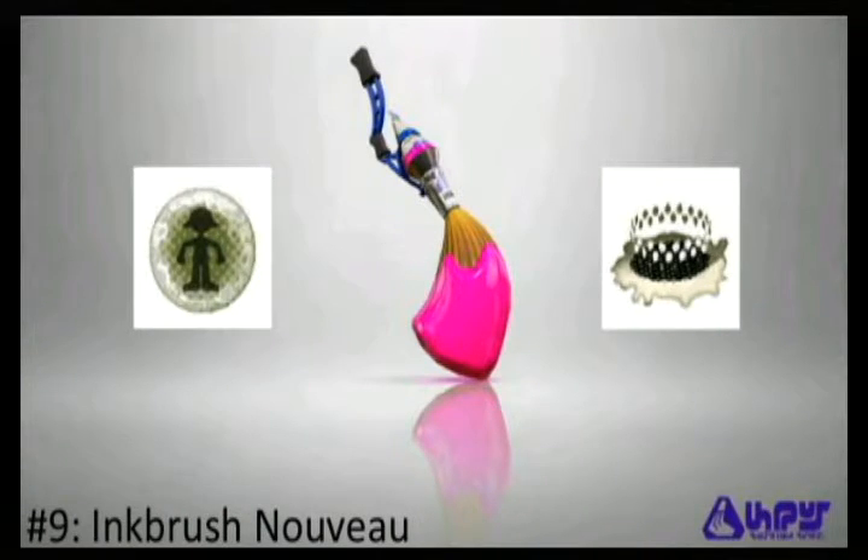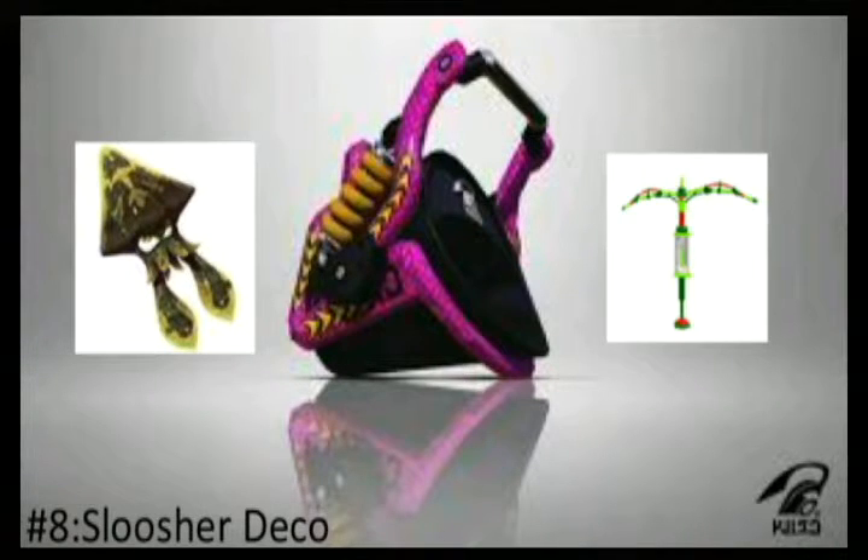At number 8 we have the Slosher Deco, which is a very good weapon. I really like how sloshers work — they can splat over walls and it's kind of like a charger weapon with longer range at the end, and you just keep going without having to charge. It's better than a charger in that way. With the Splash Wall you're protected and can attack from the other side. Then when you need it you also have the Kraken, which is very good.